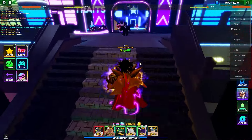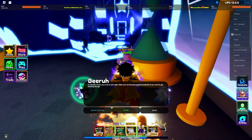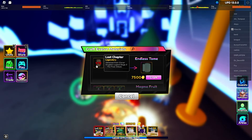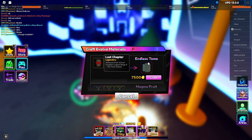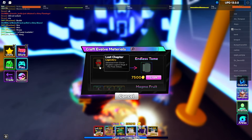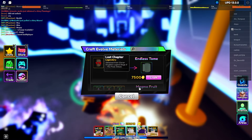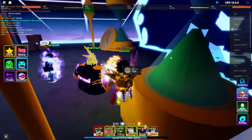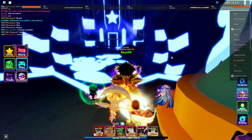The other two units that are good for getting stat cubes are Julius and Gojo. Julius is the next best one — his evolution, Endless Tomb, only takes 12 lost chapters and 7,500 gold. You get about two to three lost chapters from completing a legend stage, so you only need to do around four of them, maybe more depending on your luck.